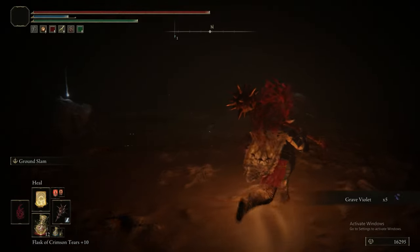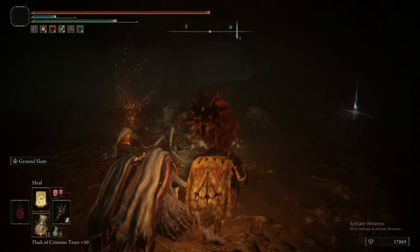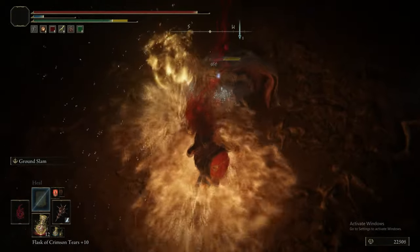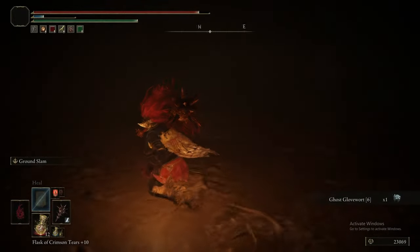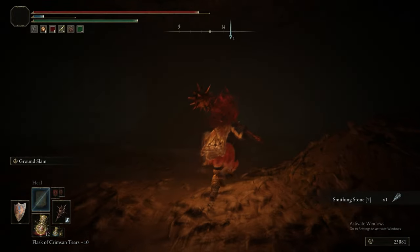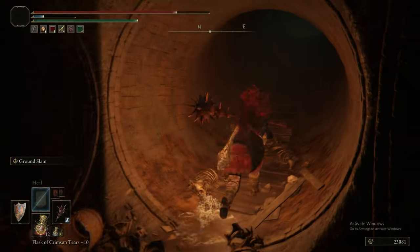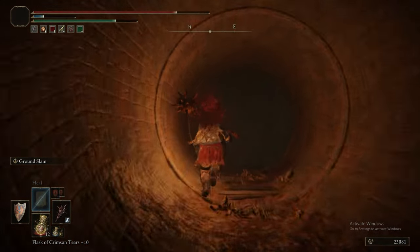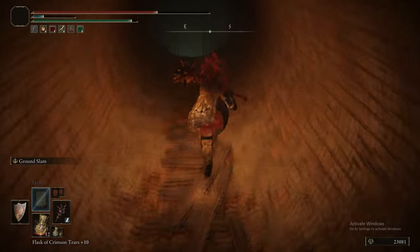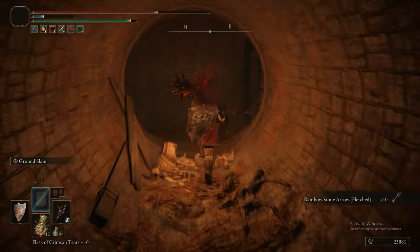This is essentially in the same room we dropped down into, except there's a wall separating the two sides. When you drop down the second hole, you drop into the other side you didn't drop into initially - the two halves divided by a fence. If you get behind the Revenant, it won't aggro onto you because it never saw you. Just to reiterate: using the Heal Miracle to stun the Revenant and then kill it in the second cast is definitely the best tip of the entire guide.